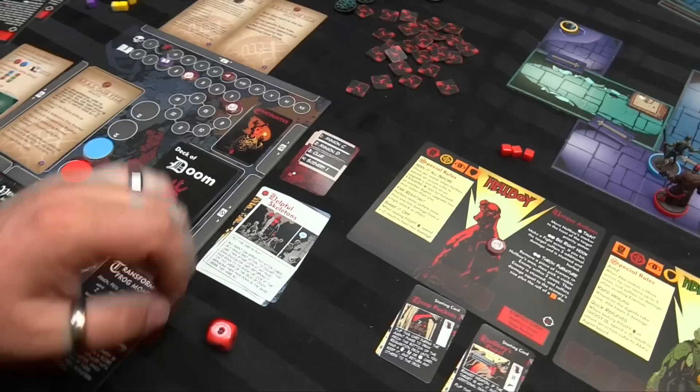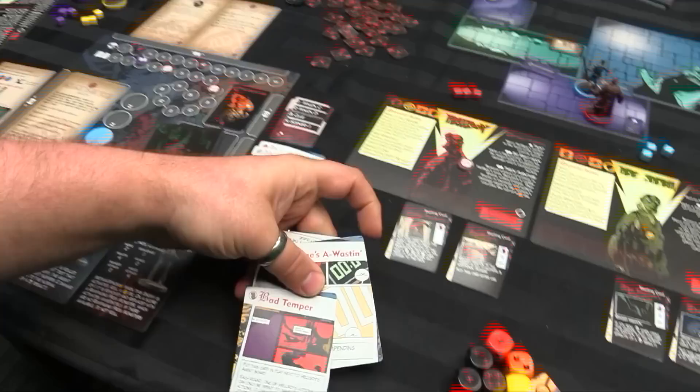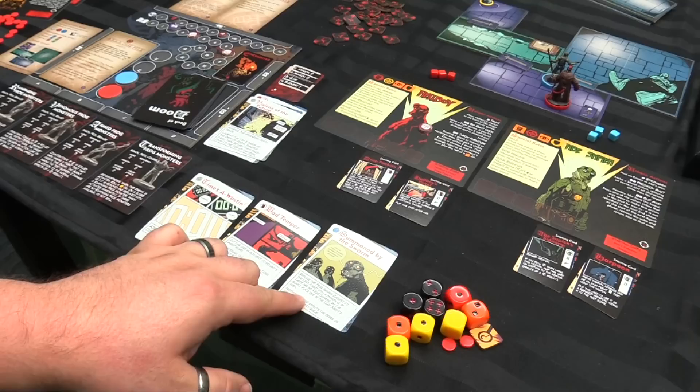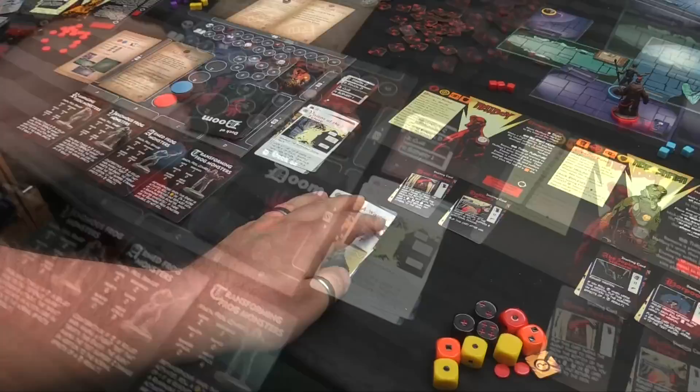So we know what's coming next. End phase — we're going to not rest but we will flip Visions of the Future — we look at the top three cards and then shuffle them and put them back down. It's going to be Bad Temper, Time's A-Wastin', and Summoned by the Swarm. Bad Temper means he can only make fight actions or one of his actions must be a fight action. Summoned by the Swarm would replace a frog swarm marker with Minion C. Regardless of what's next, the Impending Doom goes up by one. End phase, all this comes back, and let's start exploring.